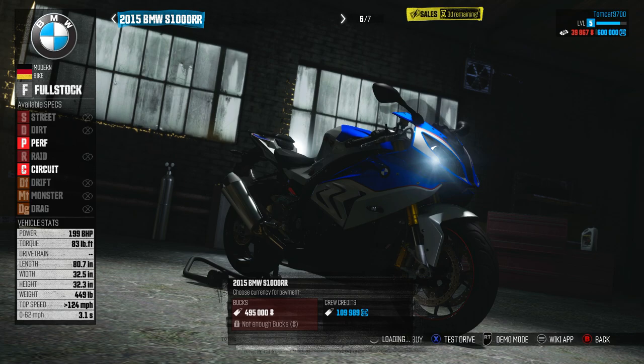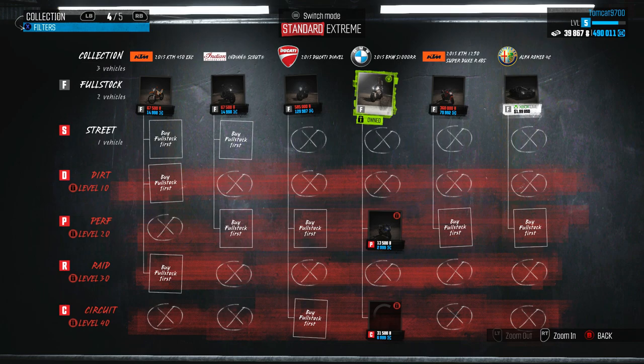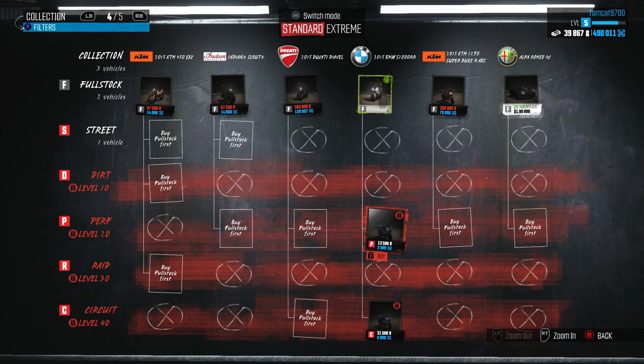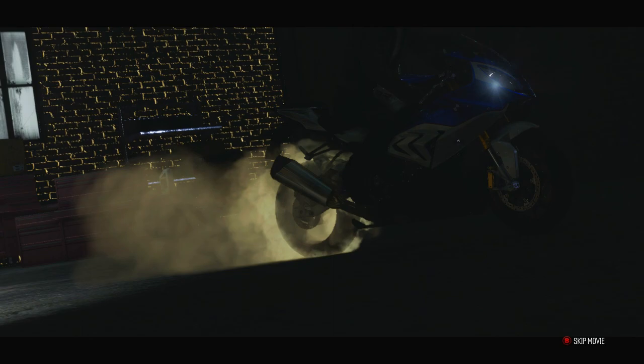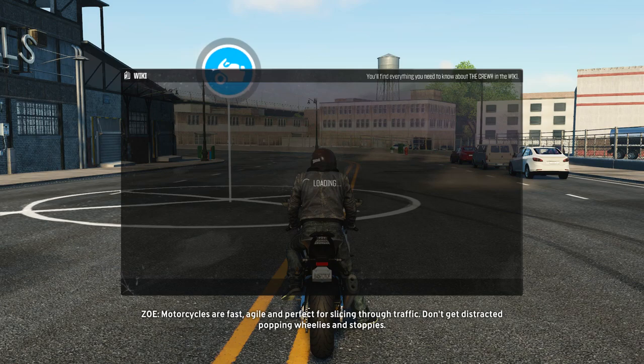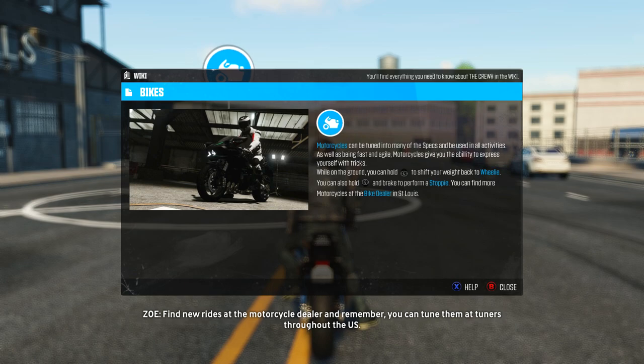We're going to buy it with crew credits and now we have a new bike. There are two specs available — we can do performance or circuit, but those require levels so we need to level up to get those. Oh god, it looks badass — so clean, so awesome, so beastly. Now that we have a bike, it's time to find things we can do. The game reminds us it's agile and perfect for slicing through traffic, and we can tune it at tuners throughout the US.